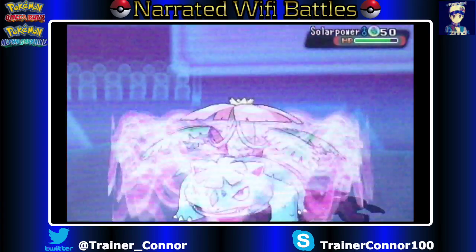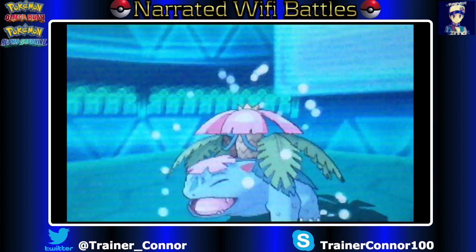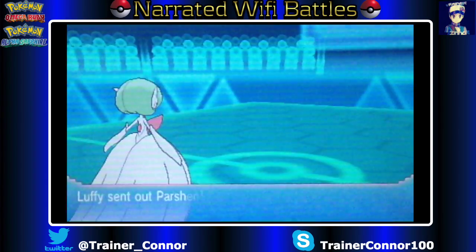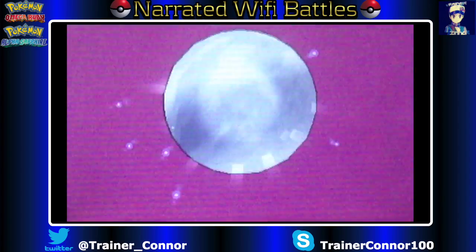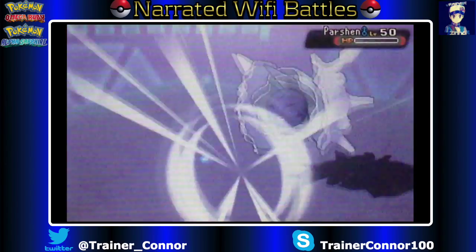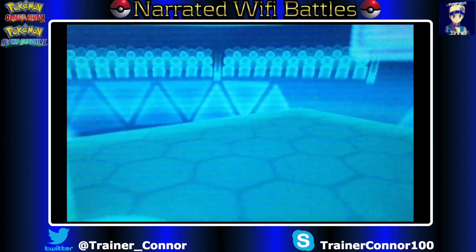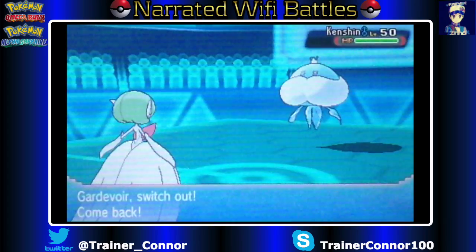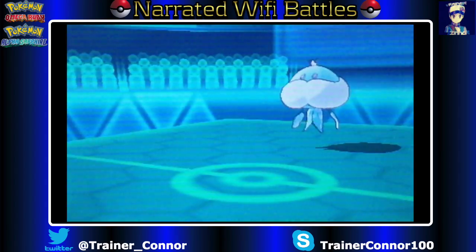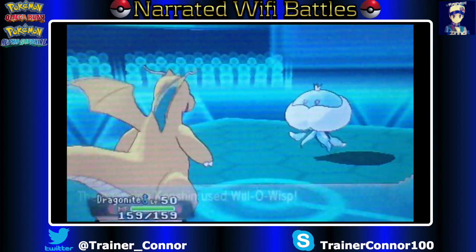Now we're going to go back into Gardevoir. It's okay for Samurott to go down, because this will give me a free switch-in to Mega Gardevoir and just go for Psychic to finish him off. I was thinking he might outspeed me, but no, he is not fast enough. So Cloyster goes down too. Here comes Kenshin the Jellicent.